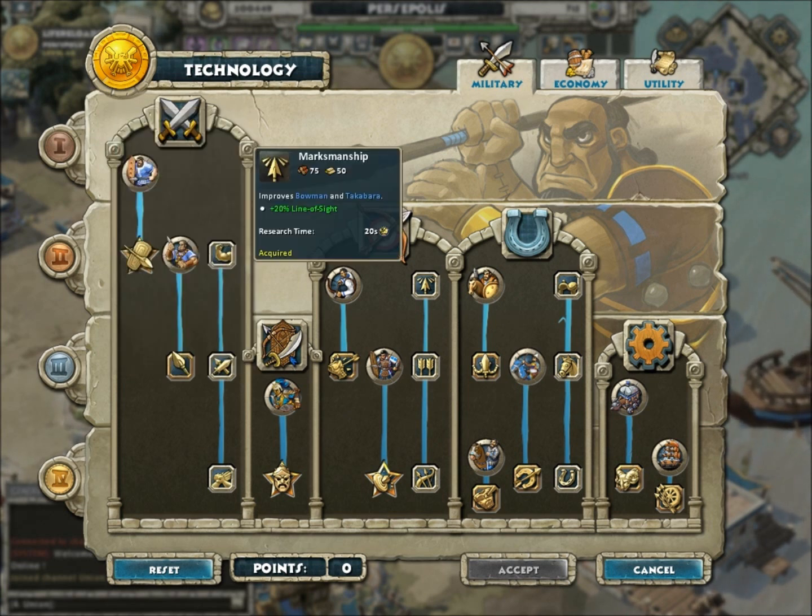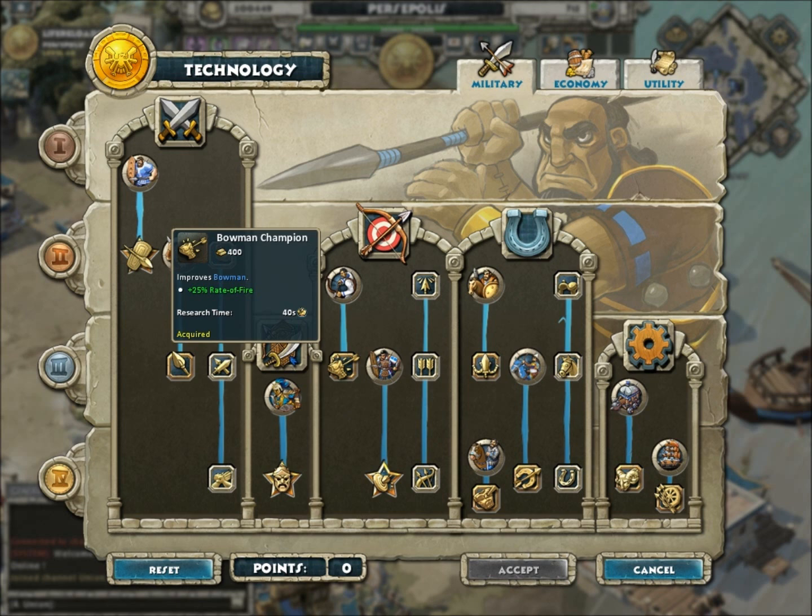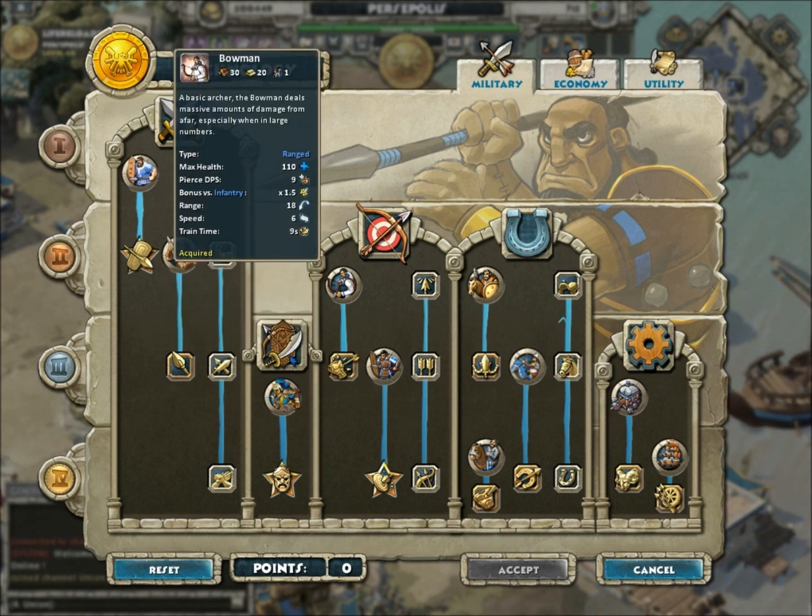Both your ranged units work. Your bowmen work very well if you put pure range gear on. They have a longer range than Gastros with the Zeus belly bow and range arrows with all range gear. This unit is the longest ranged archery unit in the game. So if you want good range, this unit is your unit. And it's only 1 population.